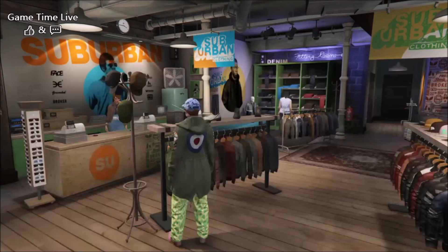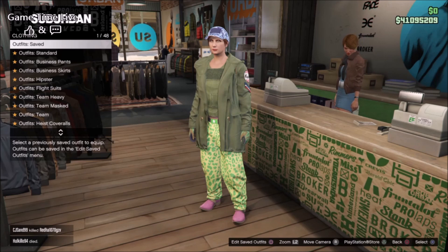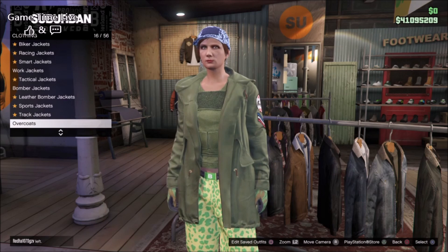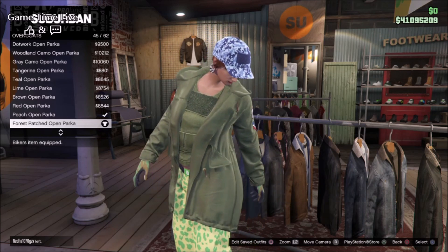Once you've made your choice, swap to your female character. As soon as you're on the female, we're going to create the components for this outfit. Like I mentioned, this is a one-slot outfit only, so it's very easy to create. What I'm wearing right here are the components needed to make it. First, make sure you save this on slot number one — it makes merging a lot easier — so make sure you have space there. Then go into the top section, go into overcoats, and put on the Forest Patch Open Parka.